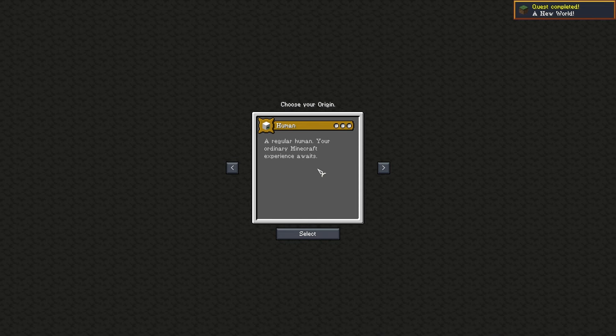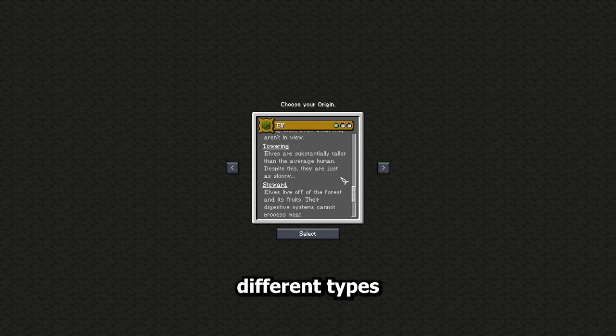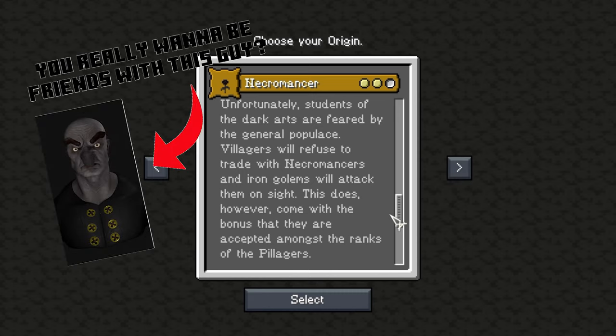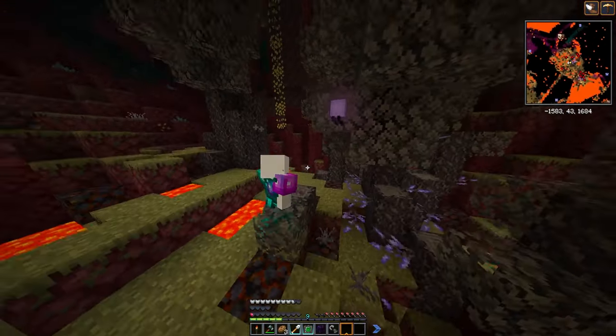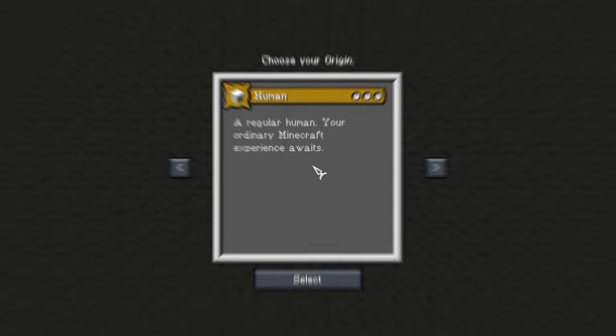Upon first startup of a brand new world you are given the option to select which type of character or role you'd like to play as. There are 22 different types of characters, not including the human option. A few have their own special abilities and traits — the necromancer, for example, makes you friendly with pillagers but you can't trade with villagers and iron golems will attack you on sight. The siren has an issue with fire, so any contact with flames will instantly kill you, making the Nether a serious challenge. I chose the human option for a regular Minecraft experience.